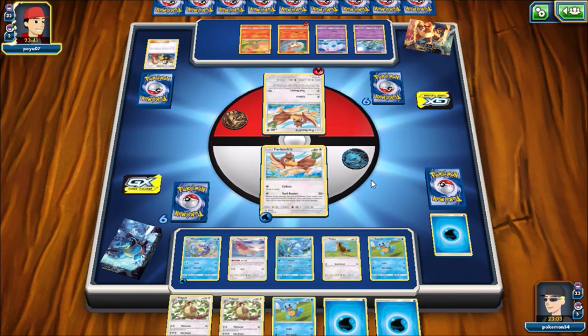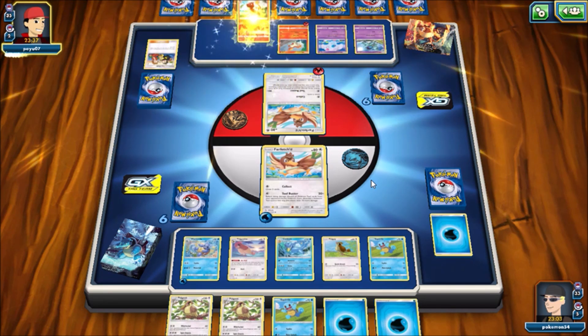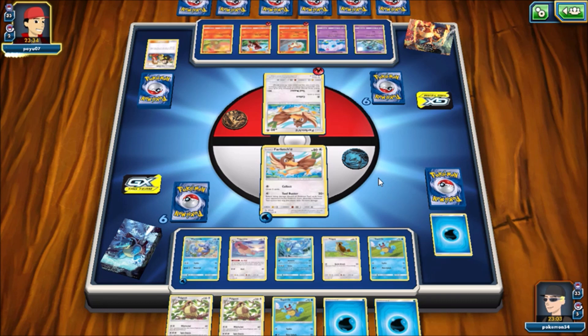You guys will actually see later on — my opponent does bring up Nidoqueen to kind of counteract the weakness, but I had a Professor Kukui in my hand, so that kind of handles that. I feel like this matchup pretty much just went how I would expect it to.